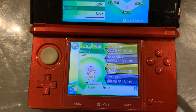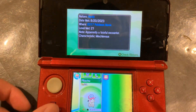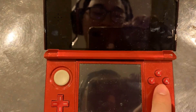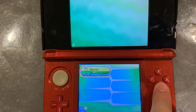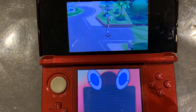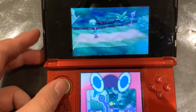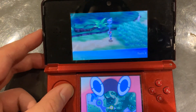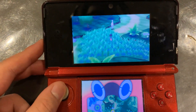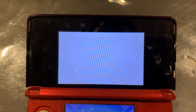Alright everyone. Here I have the shiny hat Pikachu. I don't have a capture card for this, sorry. Now in case you guys don't know how this works: this Pikachu was meant to be shiny locked, but they programmed it wrong. So because they programmed it wrong, it can be shiny, but because it was meant to be shiny locked, there is no shiny render for it. So it sparkles like a shiny, but it looks the same.